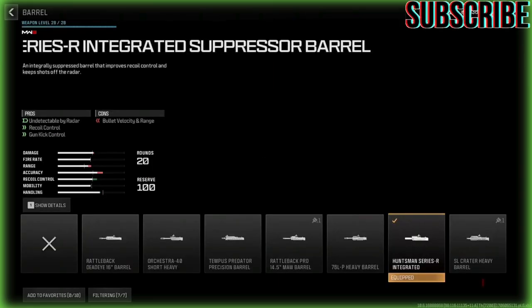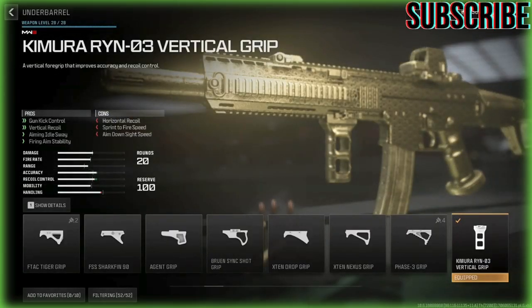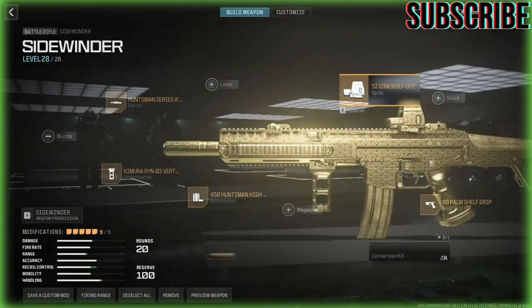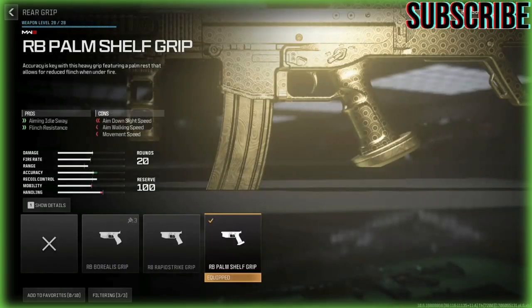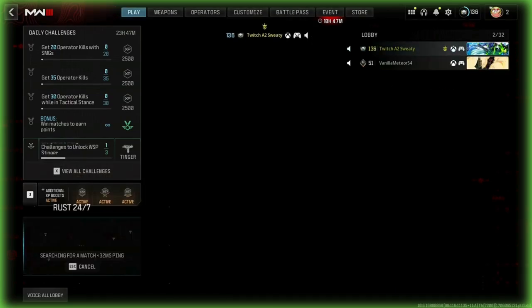The attachments we're going to be using on this gun: we're going to have the Huntsman series barrel, for the underbarrel we're going to be using the Commando Foregrip vertical grip, and the high grain rounds which increases bullet velocity making bullets go faster. For the sight we're using Lone Wolf as always, and for the rear grip we're using the RB Palmshelf grip. We're going to be playing some Rust 24/7 because we love dying and getting spawn killed.